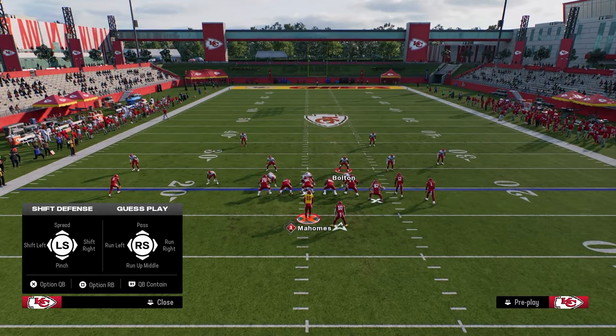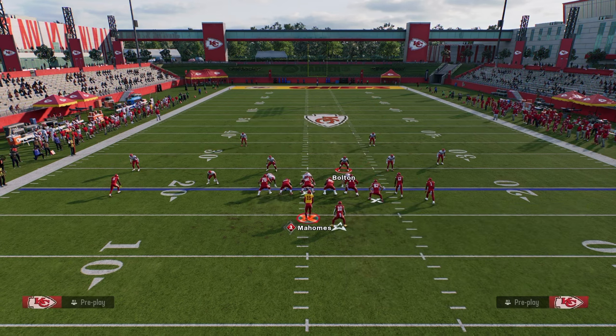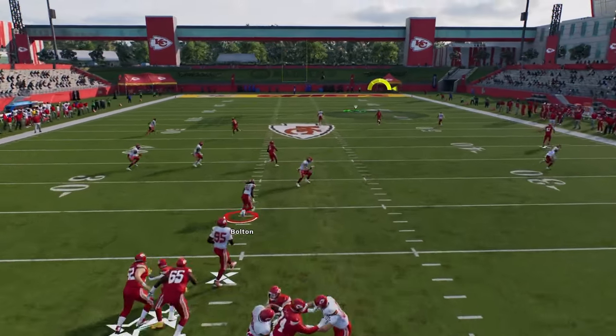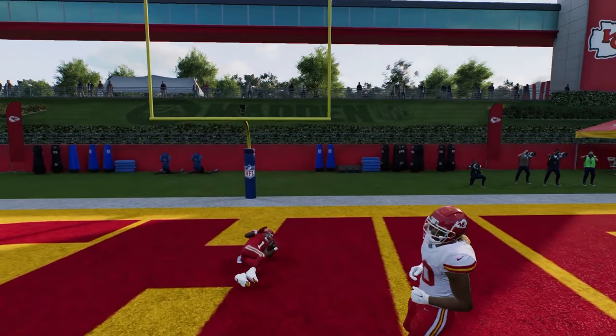Let me show you that one more time. You want this post to be stemmed about 15 yards — pretty effective. And if they press, it's going to be even worse for the defense. You'll see the outside third goes one way, the post goes the other way, and there's this really tight window that you can throw this bomb over the top of the defense.